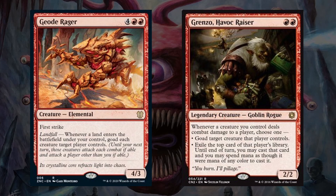Geode Rager is a bit high-costed for its goad ability, but it's a relatively new mechanic without a lot of options and it's important to make sure we can force our opponents to attack as often as possible. As future sets come out and we get more options, this could be one of the cards to look at replacing. Although combined with fetch lands, it can be a very reliable way to goad multiple of our opponents' creatures per turn, and with a 4/3 first strike body, it's a pretty decent attacker and defender if needed.